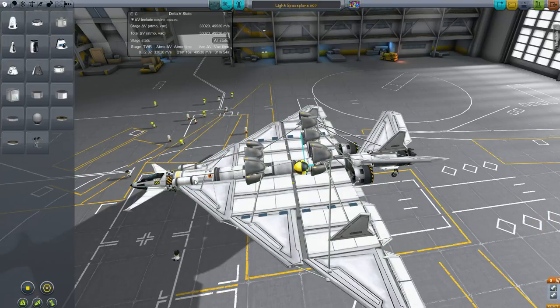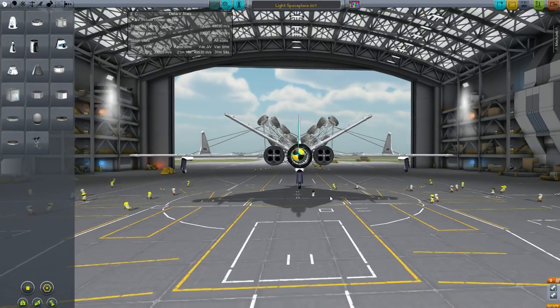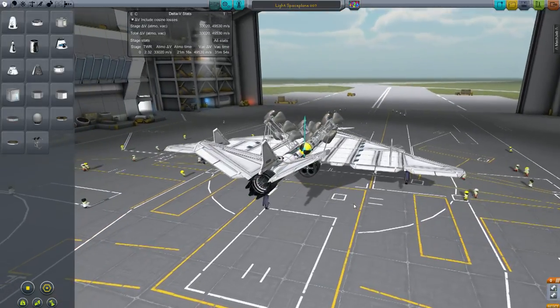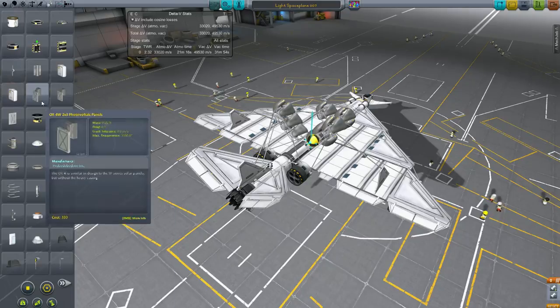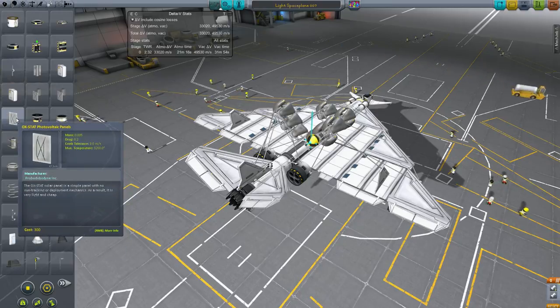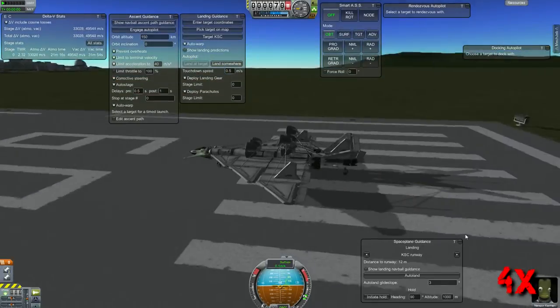I'm checking my center of gravity, making sure everything's right. My center of gravity is not over the docking port, although it is within the engine. I have two rapier engines which convert from jet engines to rocket engines, and then one turbojet engine on the back because the turbojet is so highly efficient. I have solar panels and I checked if the generator was lighter, but it was actually substantially heavier, so I kept the solar panels.